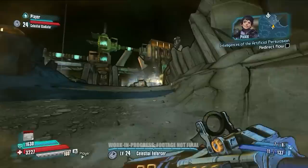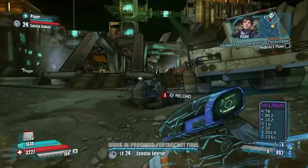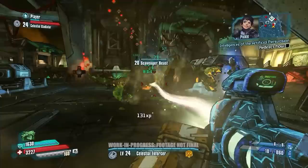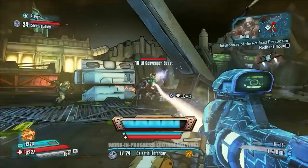Our current objective in this particular level is to redirect some liquid methane. We need to get to the Drakensberg, which is a derelict Dahl ship where we've been informed there's a military AI that we can use. Jack wants to build up a robot army and needs this military AI. So we're currently trying to redirect this methane to cool off a lava river.